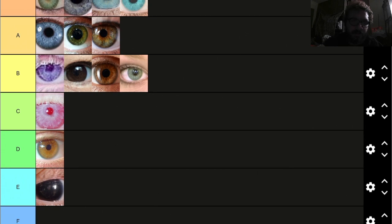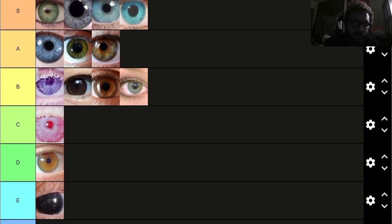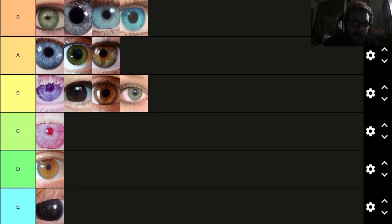Here's the tier list — here's all the eyes. Look at that — nothing got an F. These four are well-deserved S tiers. I feel like blue is a little unfair because there are three of them there.